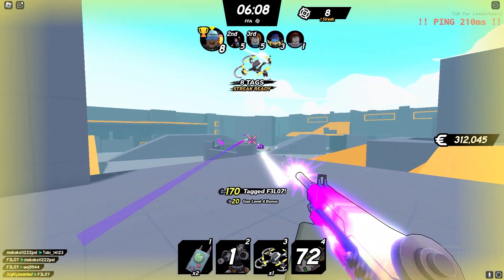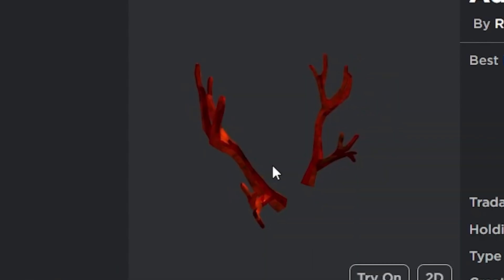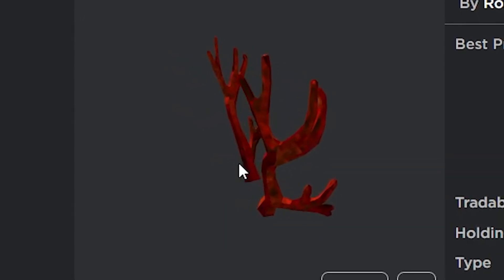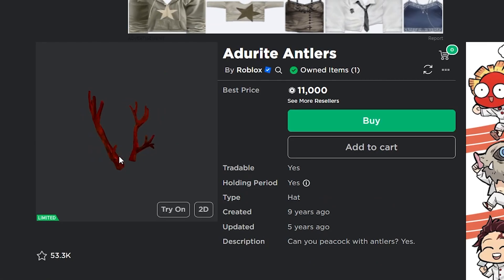Getting into some items that are under 30,000 Robux: first you have the Adderai Antlers. All of these antler items are in super high demand because they're just so easy to wear and look great. This one costs 11,000 Robux — it's basically the same as the Black Iron Antlers but in red — and it always does really well around Christmas time.